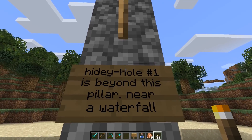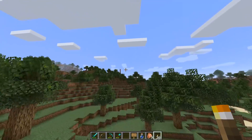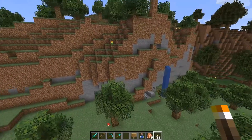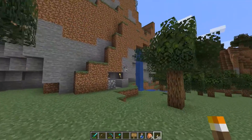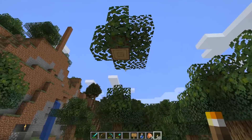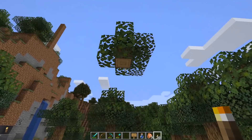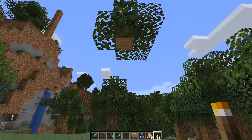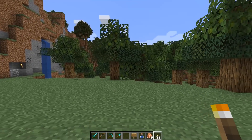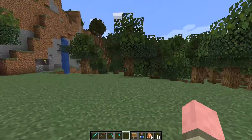Hidey hole number one is beyond this pillar air waterfall. I still hadn't started recording yet — still looking for a good place to start — and this is where I decided, because there was coal in that cliff side. And look at this: the tree is here! The very first tree I chopped, the first one I punched. Yeah, the first thing you do in Minecraft is punch wood, and that's how I came up with the name 'Punch Wood.' This is the tree right here — I left the tippity top on, for shame.